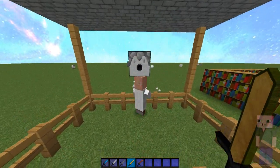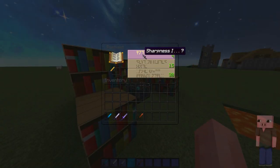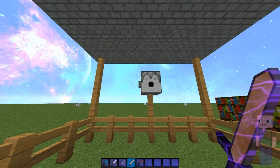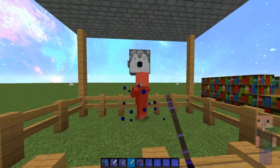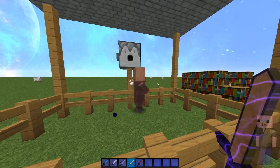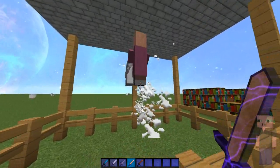Let's go enchant so we can take a look at the sharpness particles. Okay, got some sharpness one. And that's how the sharpness particles look — they're basically the same as the crit but a different color. Combined they look like this, and that looks really sick. I really like that a lot.